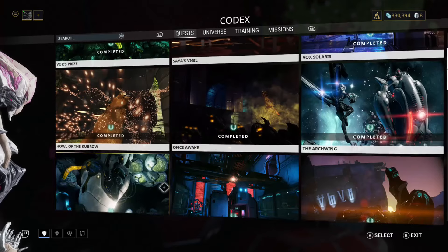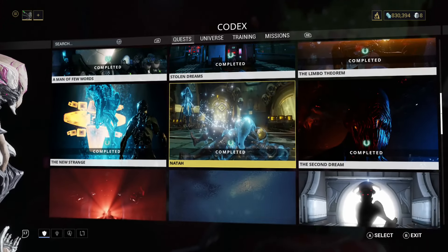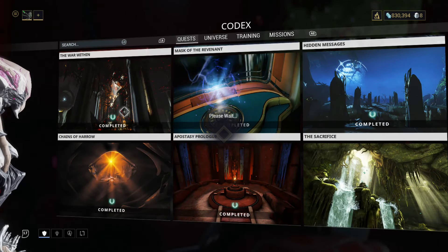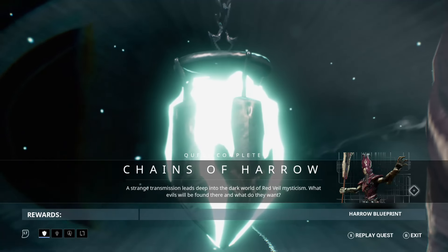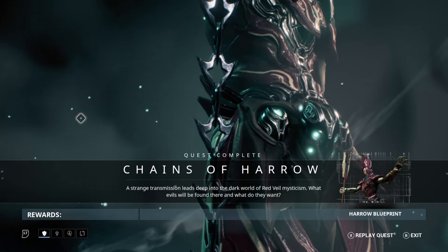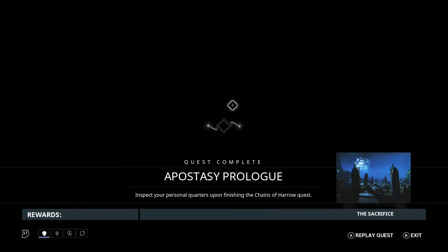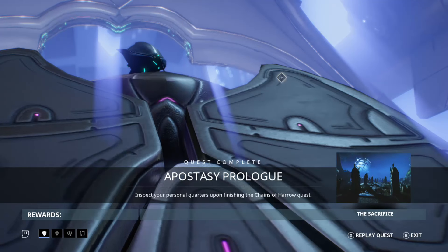You have to complete The War Within, and after that you'll unlock your personal quarters. Then, if you change your settings to solo, you'll be able to play the Chains of Harrow quest. Chains of Harrow unlocks after you complete MOT, the survival mission on the void. This quest has to be completed solo, and doing so will unlock the Apostasy Prologue.